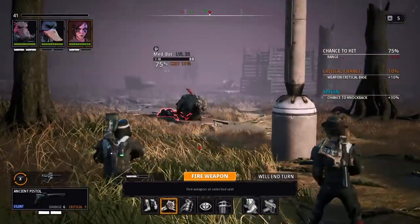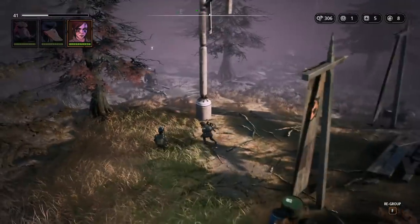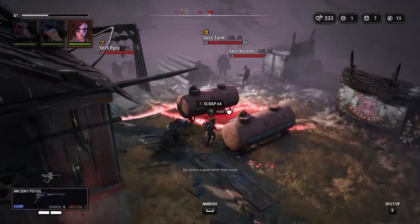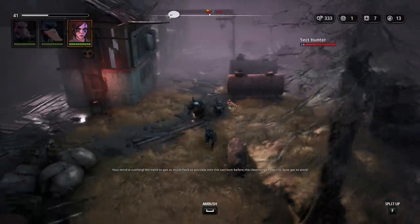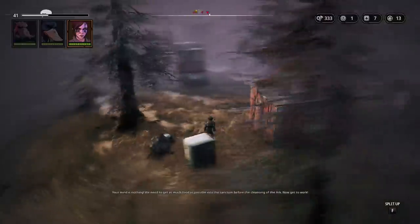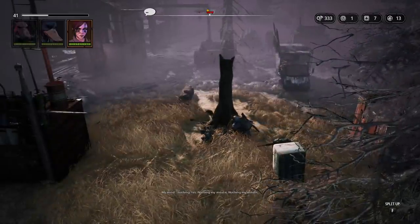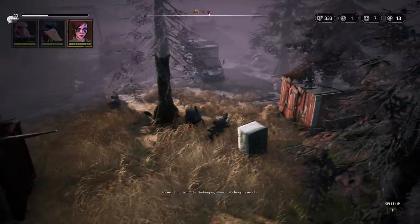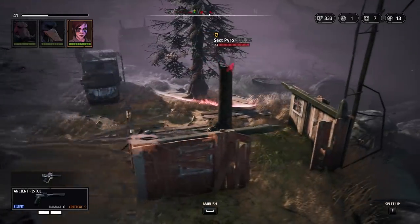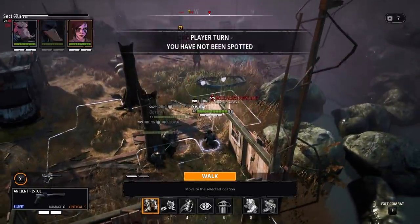You can equip armor on your stalkers, and enemies have it too — those gray blips next to their health bar represent armor, indicating how much damage from your attacks gets mitigated. If you see two blips, two points of damage from your weapon will never reach that target's health. This makes incapacitating enemies important when it'll take several turns to kill them. Robots have the most armor but are completely susceptible to EMP grenades and weapon mods that deal EMP damage, which will disable a robot entirely and give you time to finish it off. Combat really just boils down to finding the right combination of all these elements for each encounter.